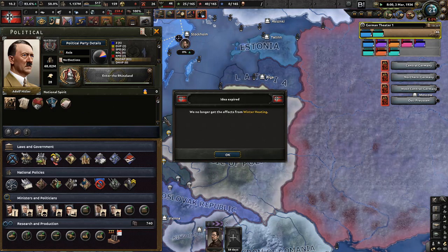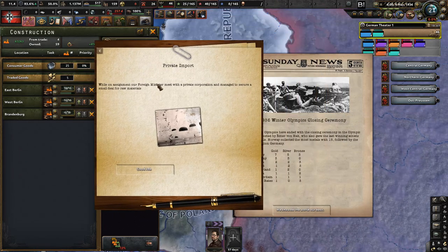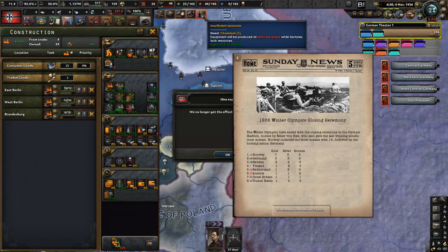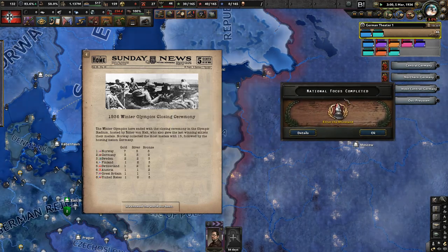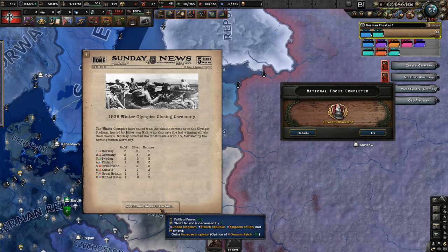We no longer have the winter heating effect — one of the traits that increases consumer goods factories and fuel consumption in winter. We also got a private import event: our foreign minister secured a deal for more Chromium for 60 days, which should remove the insufficient resources penalty. Then the 1946 Winter Olympics closing ceremony: Norway collected the most medals with 15 total. Germany came second. We gain extra political power, lower world tension, and improved international reputation.